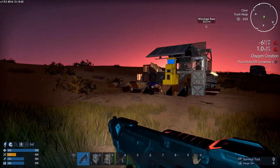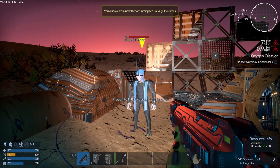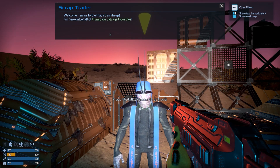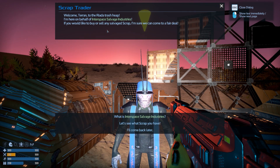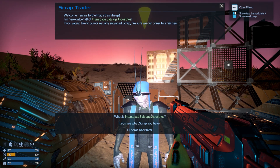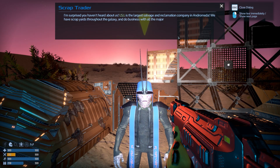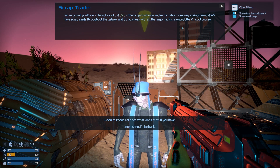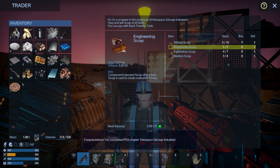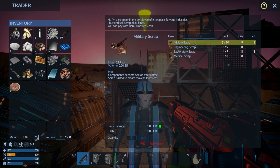Here's one very particular element of Star Salvage. We've discovered a new faction - the Interspace Salvage Industries. So these guys, we can trade scrap for scrap I guess. Welcome, Terran, to the Riada trash heap. I'm here on behalf of the Interspace Salvage Industries, or the ISI. If you would like to buy or sell any salvage scrap, I'm sure we can come to a fair deal. ISI is the largest salvage and reclamation company in Andromeda - we have scrap yards throughout the galaxy and do business with all major factions, except the Xerox of course. Let's see what you have.